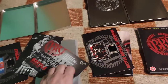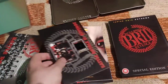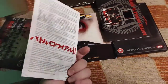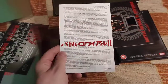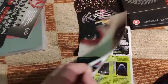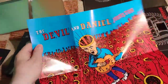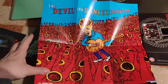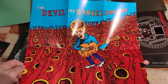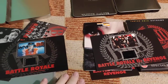Battle Royale 1 follows the same procedure. This flyer really only has one page, and here's a booklet with some commercial material and info about other releases. There's also a poster — not really related to the Battle Royale movie, but for The Devil and Daniel Johnston.